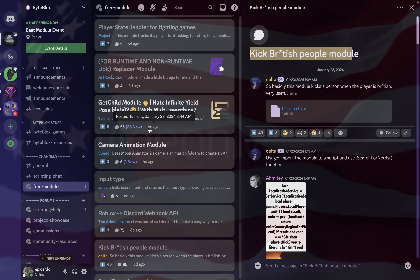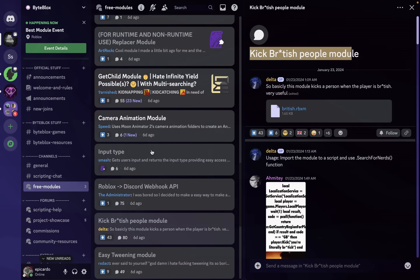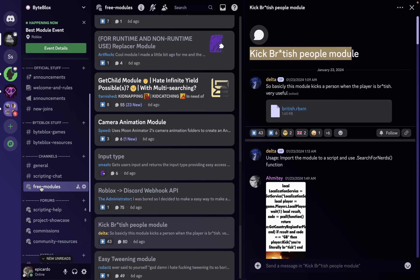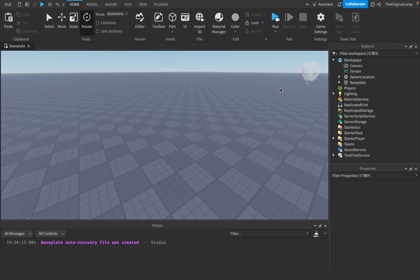If you haven't joined already, do join, because then you can get access to all of these modules — and they're all free now — and you can chat with very intellectual and smart people, like this guy who made the kick British module plugin.